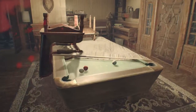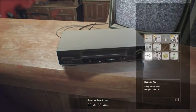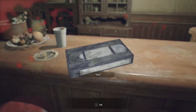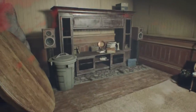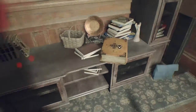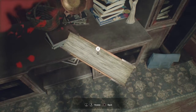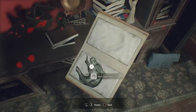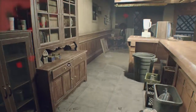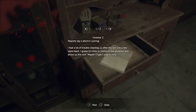Looking for the blue dog head. Found a video guide — Mia. Check the trash can, six gunpowder, check this book, open it. I'm the best! How did you just look at the book? I had a lot of trouble with that.